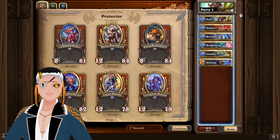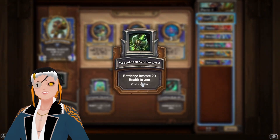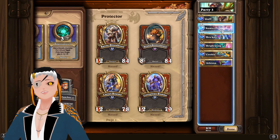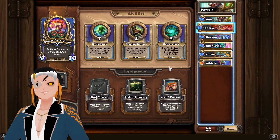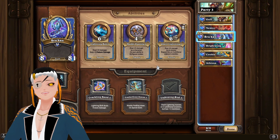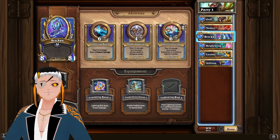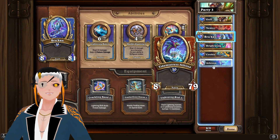I actually kind of prefer this one over the shadow base team. For Guff, we are going to be using Bramble Totem as his equipment, mainly using Living Brambles as his ability. For Nemzi, we are going to be using Bog Moss, mainly using Erupting Fungus as her ability to trigger the nature combo on Guff. For Brukon, we are going to be using Lightning Ron, mainly using Lightning Bolt, sometimes using Chain Lightning if we really need to. The last three mercenaries are just in here for the nature synergies we could possibly get.